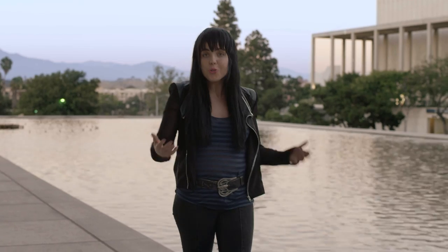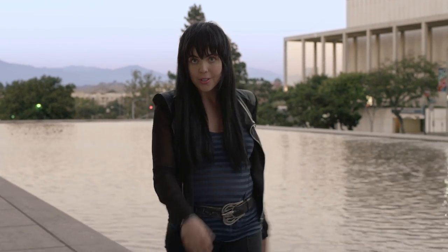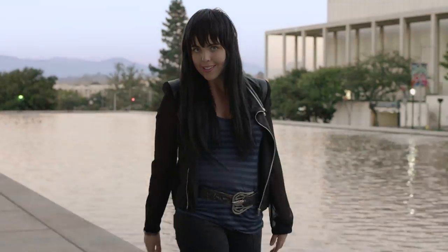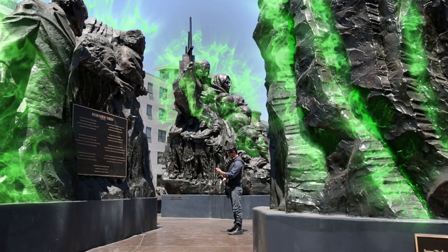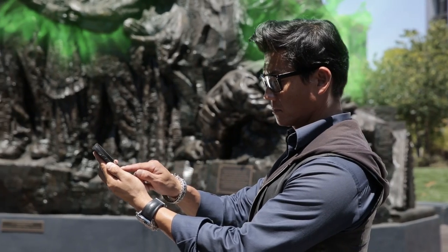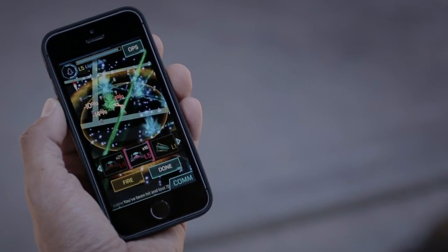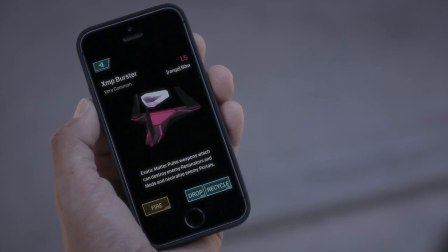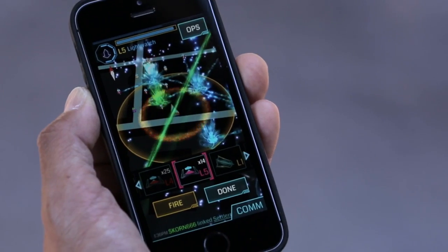So you've captured a neutral portal — that's a good first step. But what if a portal is controlled by the other faction? That's when things get interesting. If a portal is owned by the other faction, you attack it. You want to smash it. You attack a portal using XMP Bursters. Bursters you gain through hacking weaken resonators. As you destroy resonators, that will weaken the enemy portal. Resonators build and strengthen; XMP Bursters weaken and destroy.